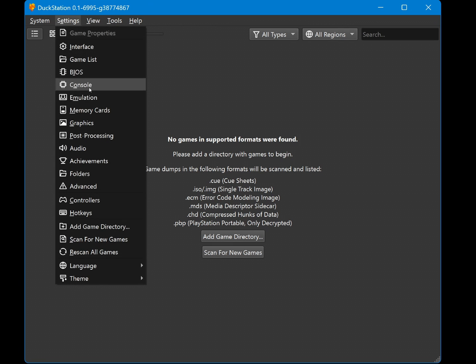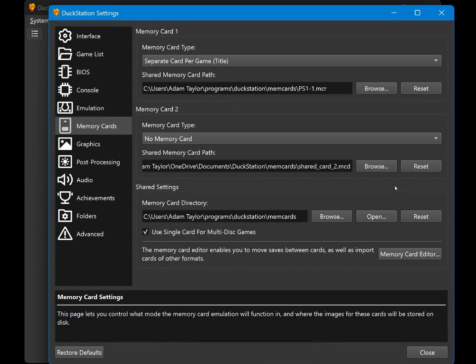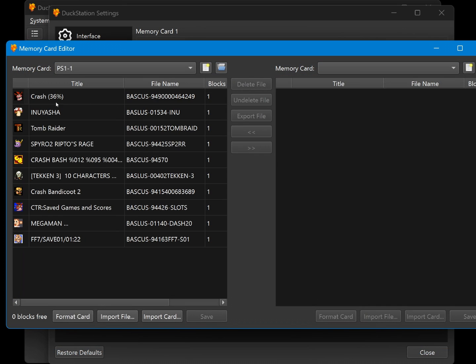From here, you can either directly select these MCR files — no, not that MCR — in DuckStation as your virtual memory cards to use, or you can use the built-in editor in DuckStation to find your archive MCR files and import individual saves from them into your DuckStation cards. Easy peasy.